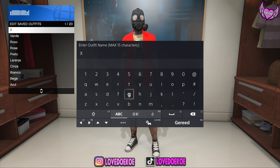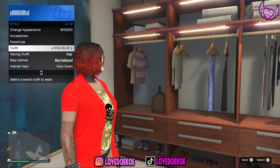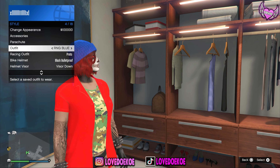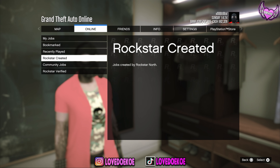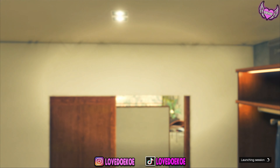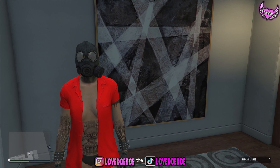Re-save this outfit in the same outfit slot. Then open up your interaction menu and switch between outfits for 20 seconds. When you see the orange save icon, you're doing the glitch correctly. Now open up your pause menu and start any mission from Rockstar Creative. When you spawn into the mission you should look like this — if you look different, you gotta restart your game and try again.